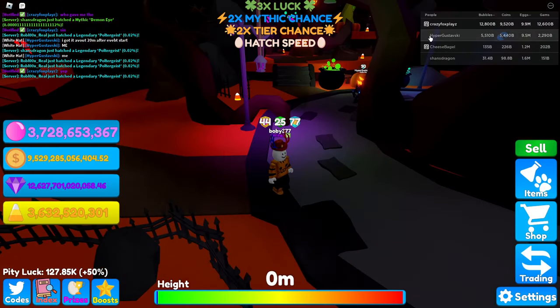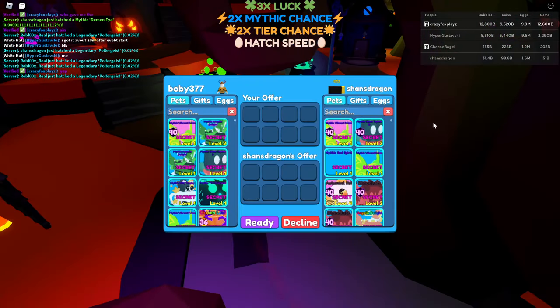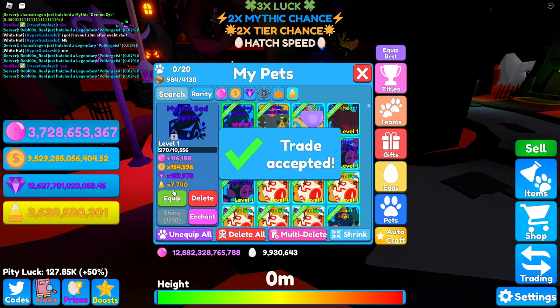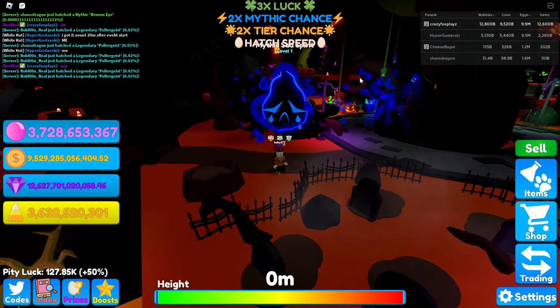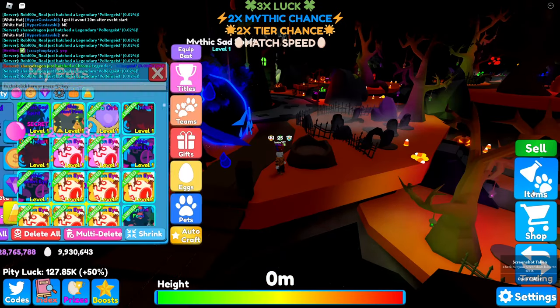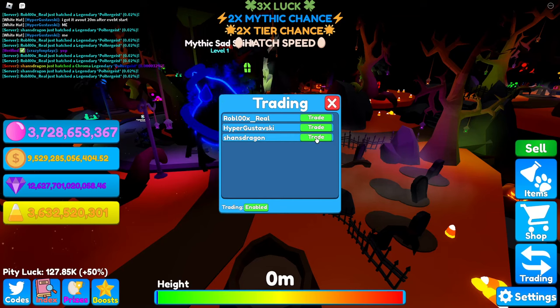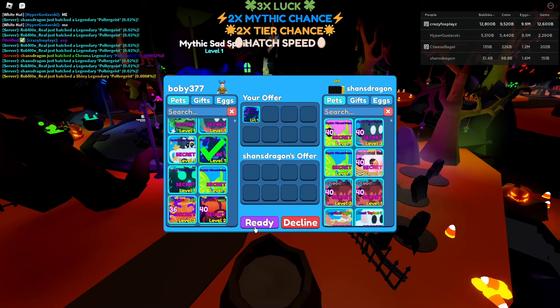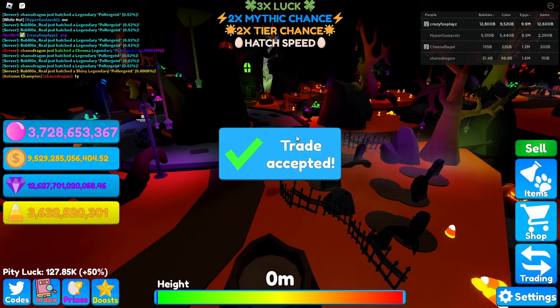We've got one more pet here from shan's dragon — and there it is, the mythic sad spirit. The normal one is just called the sad spirit, but this is a mythic version. Oh that's so cute — but why is it so sad? Stats: 7,000 candy corns, 116k bubbles — actually better than the sinister lord. Let's trade it back. Very fast video — you don't need to see eight angles of the same pet.